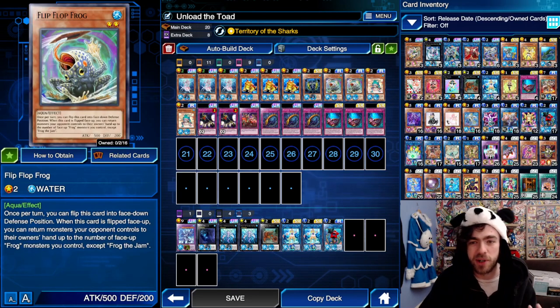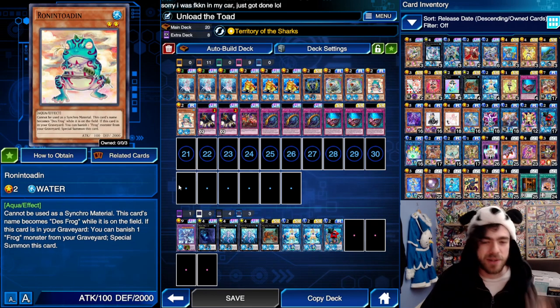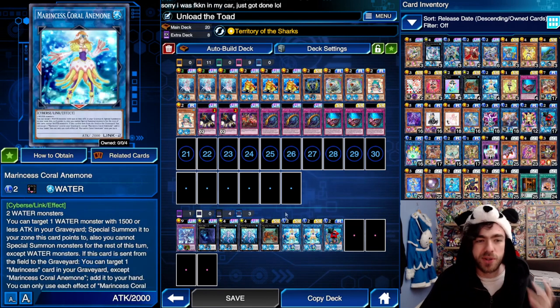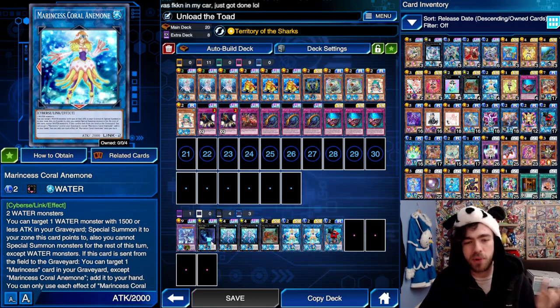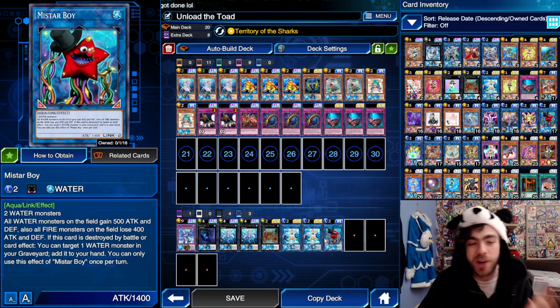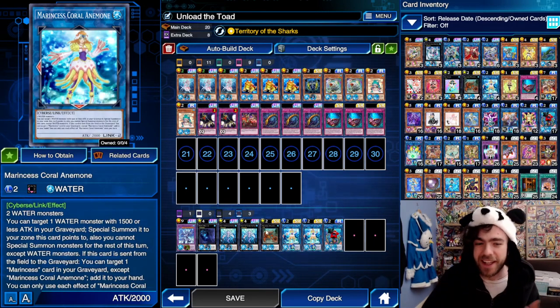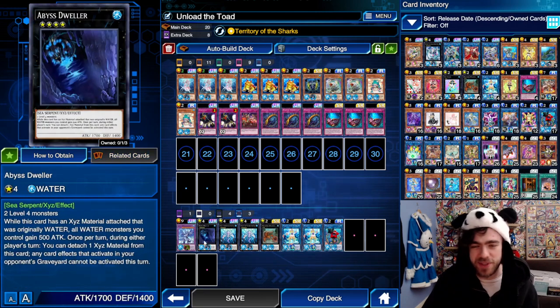If you still have a copy of, say, your Ronin Toad in the graveyard, you can bring it back to the field and suddenly have a 2000 attack monster out for free. From there you can go into big Xyz monsters like Abyss Dweller, or even something like Mistar Boy for massive attack boosts, in combination with whatever Xyz monster you want to summon.